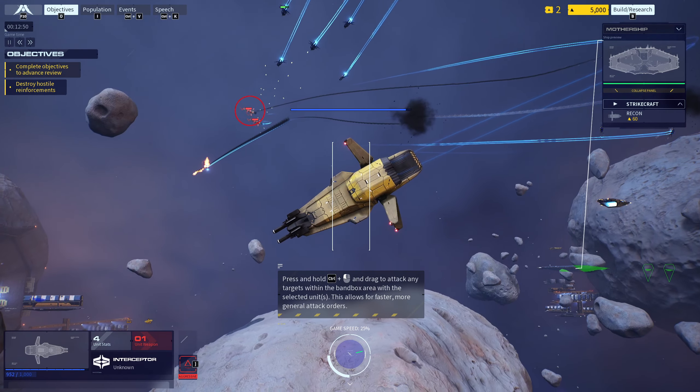The combat effectiveness of an engagement force is often directly proportional to its ship composition, size, and ability to focus fire on an enemy. Cannon fire and missiles travel through real space and will collide with obstacles. Positioning ships behind large objects or behind other larger ships, such as the mothership, can significantly blunt the effect of certain enemy assaults.